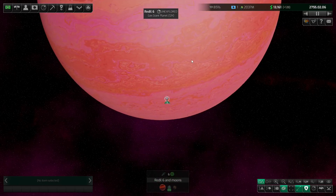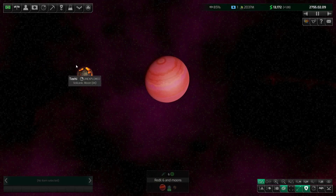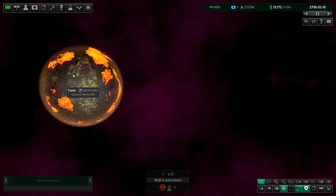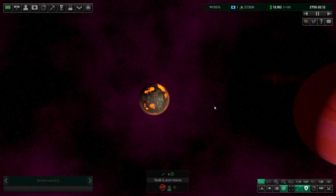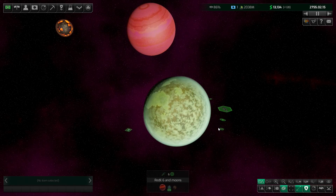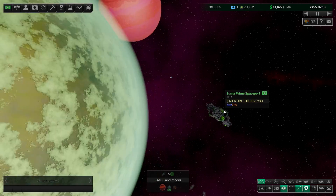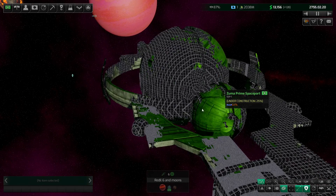All the planets, moons and everything are procedurally generated, so you'll never see two that are exactly the same. The spaceport is being constructed now — all the plating going on the superstructure.